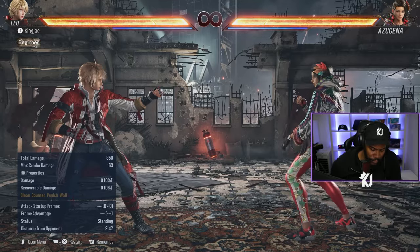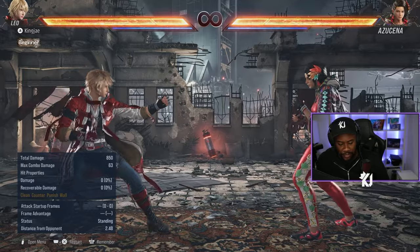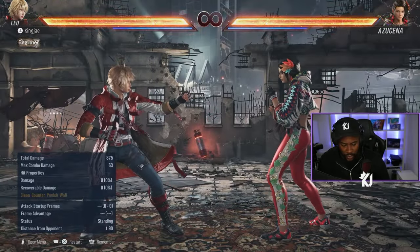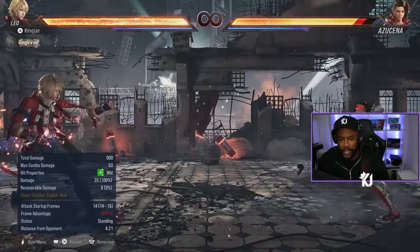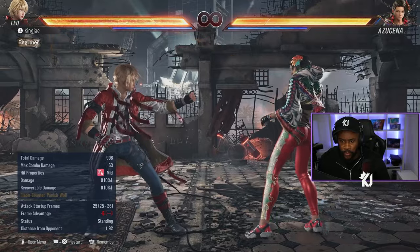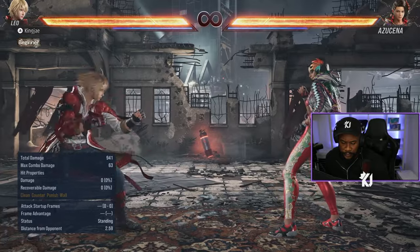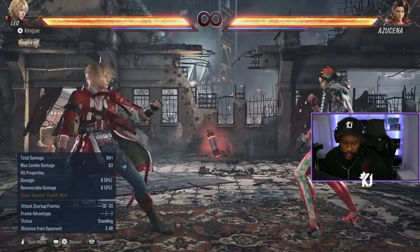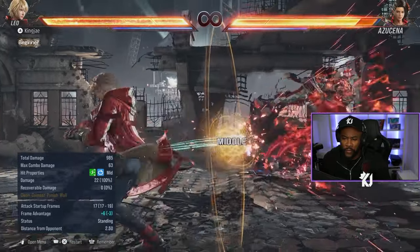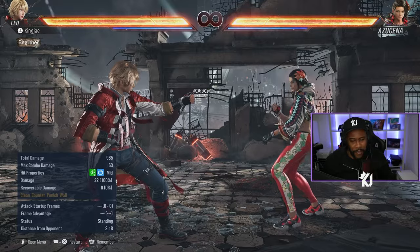Moves that go into Lightning Glare: you could use 1+2 starter and press 1+2 on hit. You could do 4-4-2 and press 1+2 on hit. You could do up forward 1-2 and press 1+2 on hit. Also, if you want a homing move, down 4-3 is a good homing move - it doesn't have that much range like it did in Tekken 7, but it's still there.